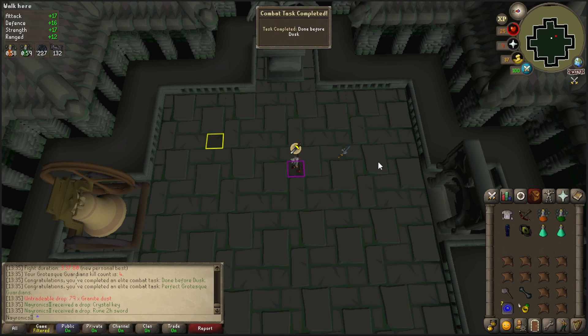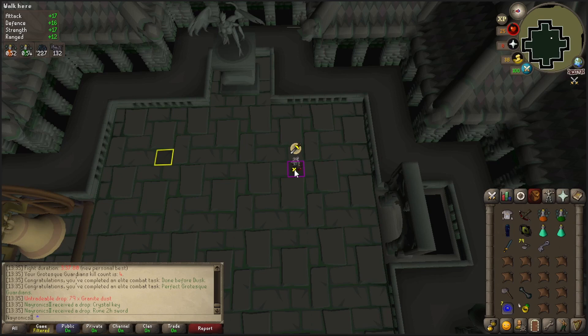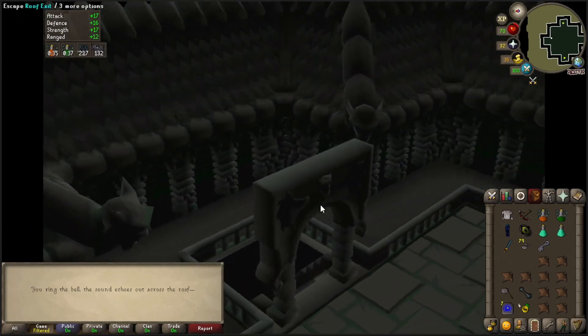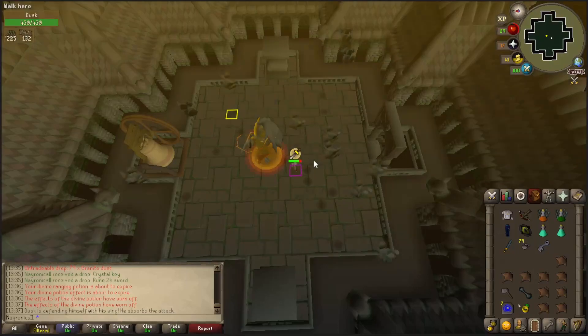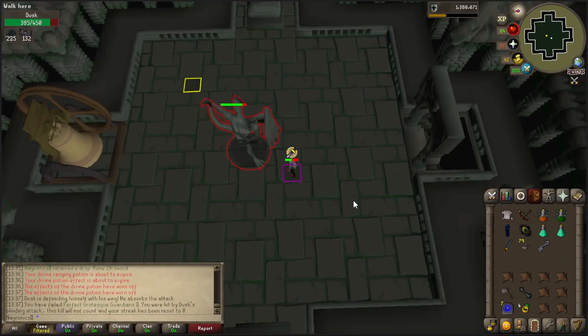We got perfect grotesque done - it only took four kill count. I'm happy with that. Let's combo that together - this is going to be the two kill count trip as well, because this will give me KC5 and I don't have to watch this cutscene anymore. The potions are about to expire, but I think we've shown we're okay without them already. Excuse me - I wasn't even looking at him. I mean I was running away, but I guess that attack makes me face him.